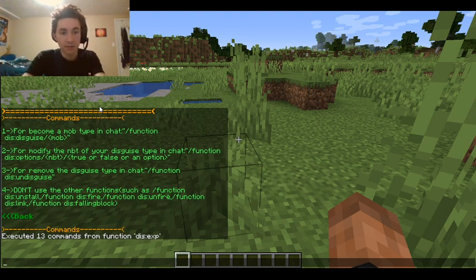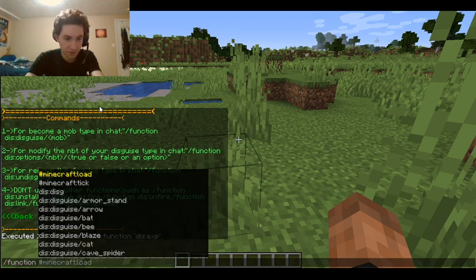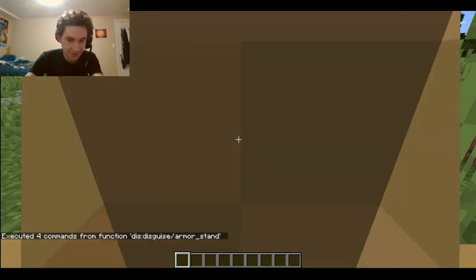To become a mob. To modify the NBT of your disguise — I don't know what that is. Slash function. So undisguise — don't use any other functions such as uninstall. So slash function dis disguise armor stand. You can be an arrow. Oh my gosh, let's do this. Let's go into F5.